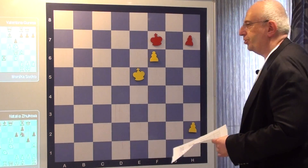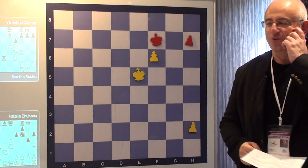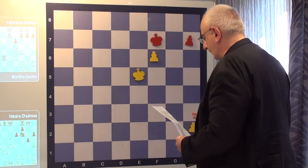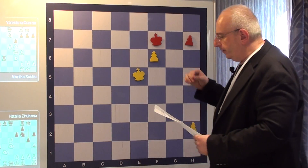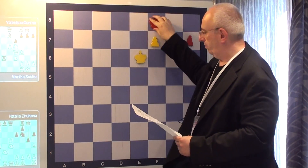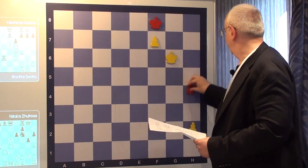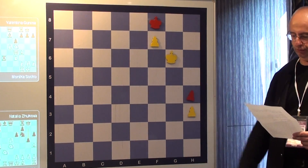Now comes the crucial position that yesterday I kept confusing in written form. Just to show you once again: in case of King f8, in case you take the normal opposition, you win because it's really good to have the pawn back.